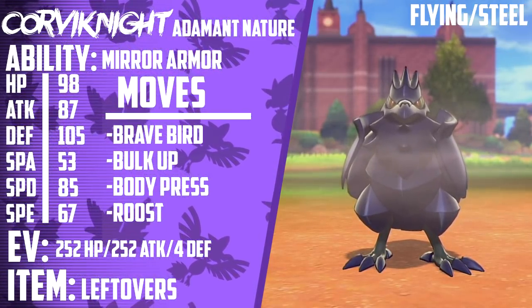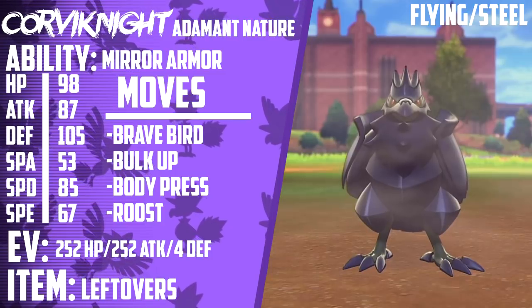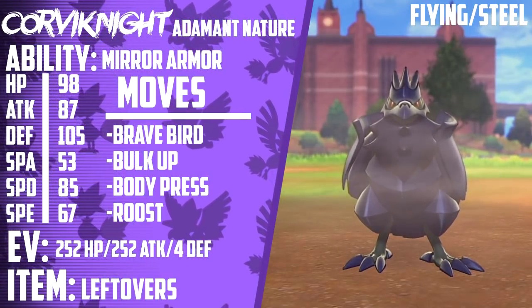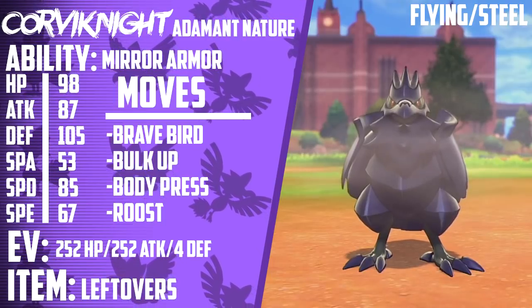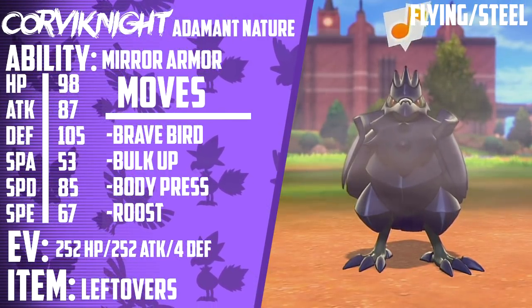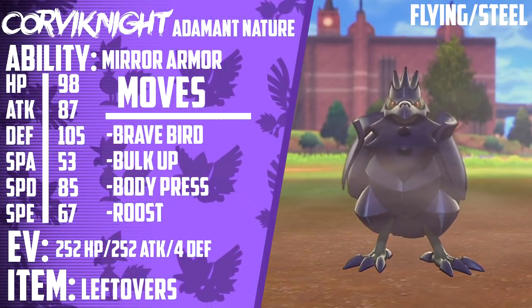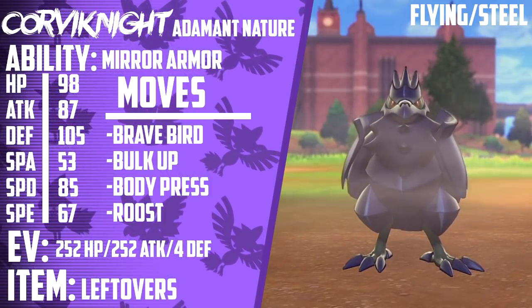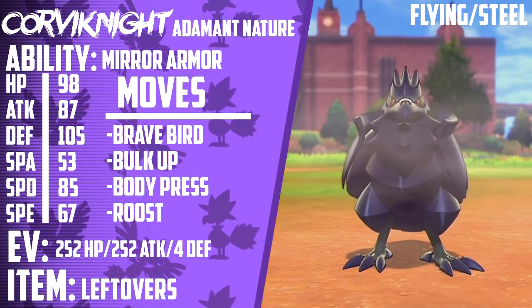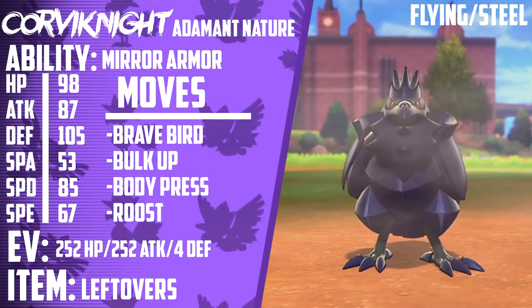This Pokemon takes full advantage of its ability to boost its stats. You can run a Bulk Up set, which boosts your attack and defense on the same turn, allowing you to take full advantage of a very powerful attack like Brave Bird. And because you're boosting your physical defense, Body Press — which uses your defense stat to attack — can deal with things like Ferrothorn. I've even seen Iron Defense, Body Press, Brave Bird, Roost sets running around on the ladder. The ability Mirror Armor means it's able to reflect things like Intimidate. It also gets a decent support movepool in Taunt, Tailwind, and Reflect. Overall, this Pokemon finds a great place on teams as a Tailwind setter or just a nice bulky Pokemon to round out the squad. Corviknight has definitely earned its high usage stats.